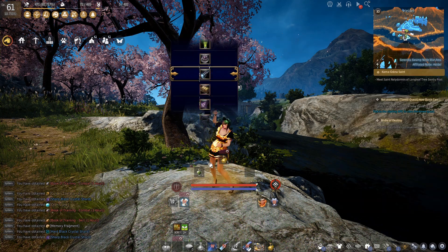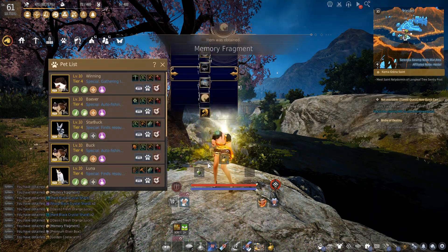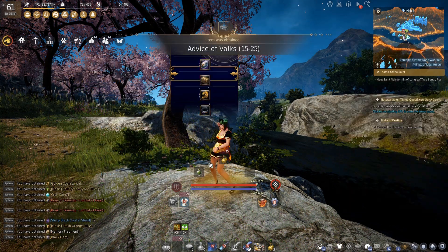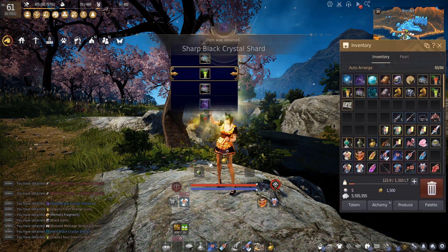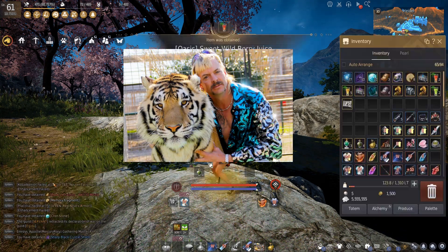A random goal that I finally achieved after three years is full T4 pets. On the pearl shop, there was a loot box that dropped foxes and Mormonts. I spent like 2.3 billion silver on those pets. I was bringing them pets like Joe Exotic.